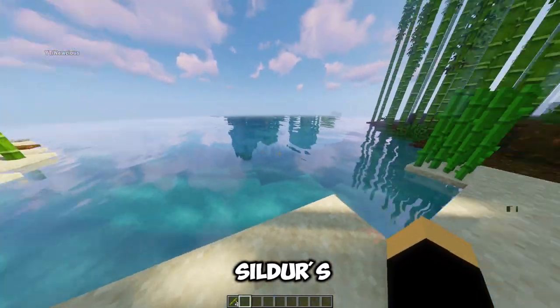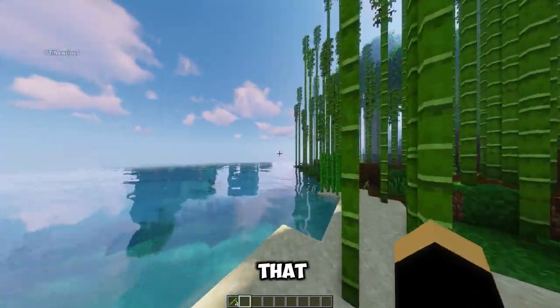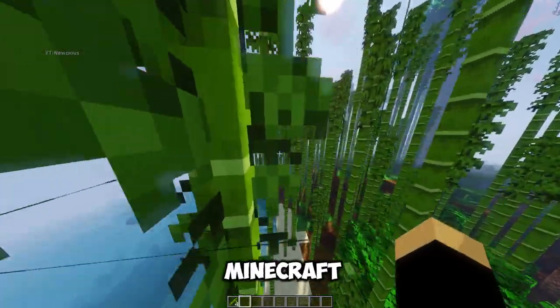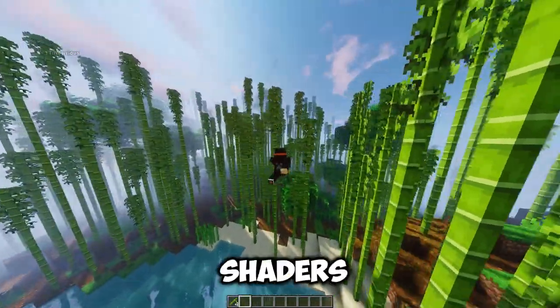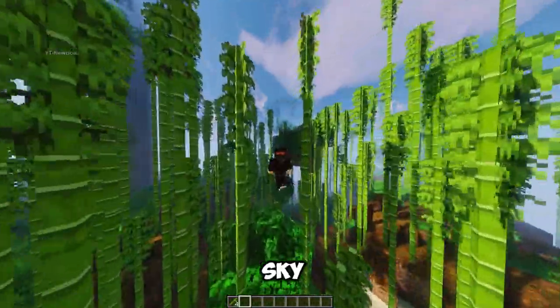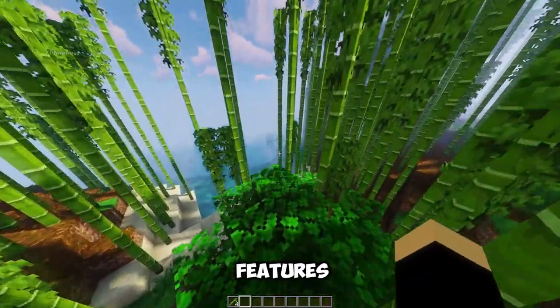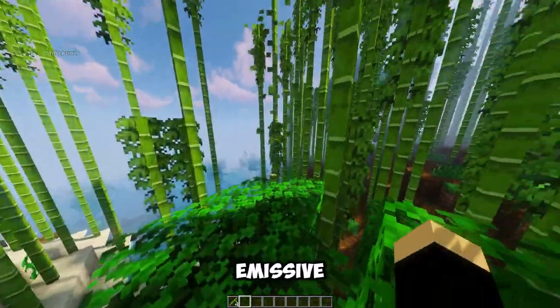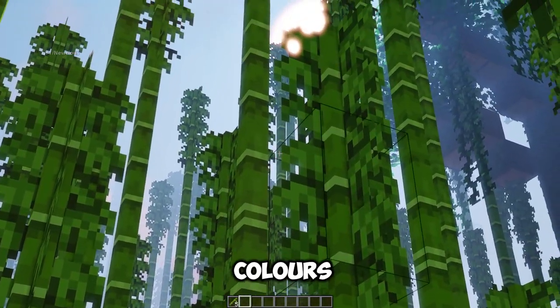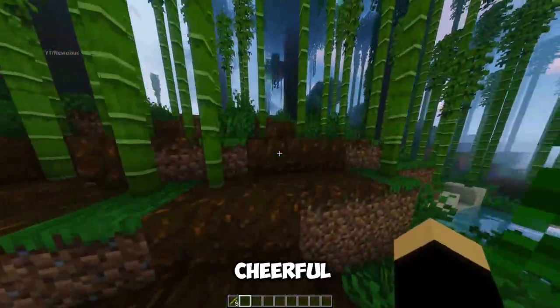Next is Sildur's Vibrant Shaders by Sildur. This shader is a colorful and vibrant shader that adds a lot of life and beauty to the Minecraft world. Sildur's Vibrant Shaders has features like realistic water, waving plants, improved sky, and dynamic lighting. The shader also supports many other mods and features, such as parallax mapping, emissive textures, and biome colors. Sildur's Vibrant Shaders is a shader that will make your Minecraft world more lively and cheerful.